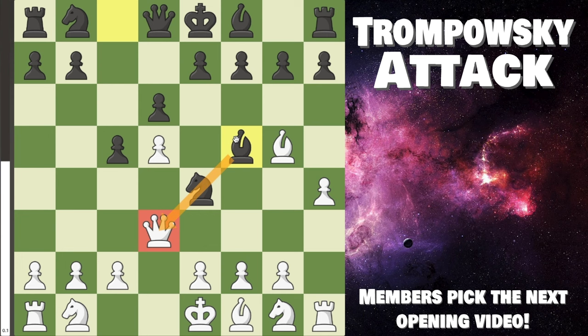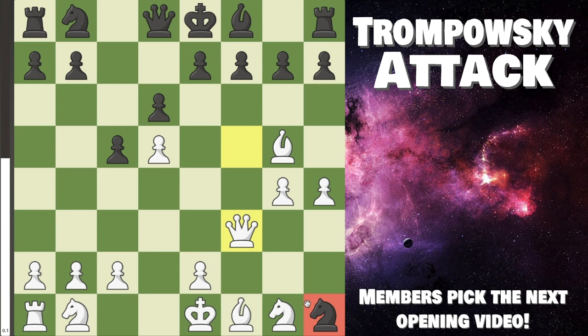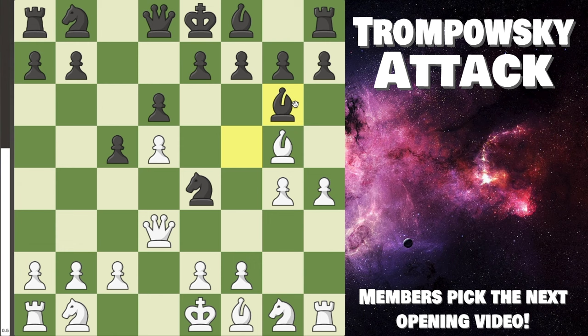Instead, bishop f5 is likely their best and most challenging try, because x-rays can be scary — but not really here, because g4 is a fun move attacking their bishop. They cannot capture because that's a free knight. So they likely back up to bishop g6 as their best move. A keen eye might catch knight takes e7, but after queen takes, knight takes, and queen backs up to f3, their knight just cannot go anywhere, and at the end of the day we'll have two pieces for a rook and a pawn — which favors us by quite a lot.